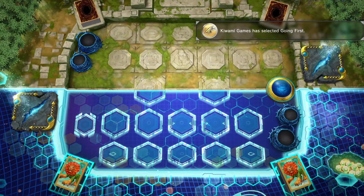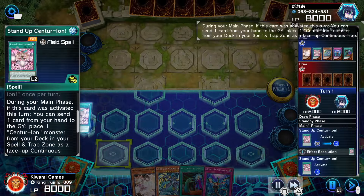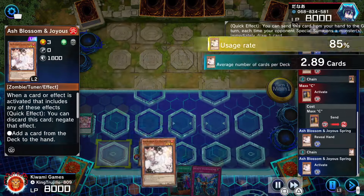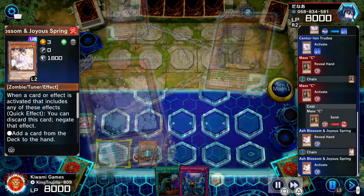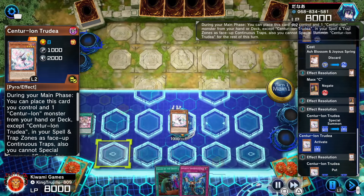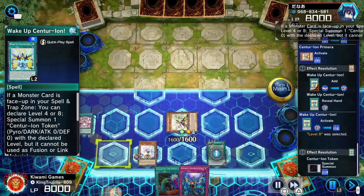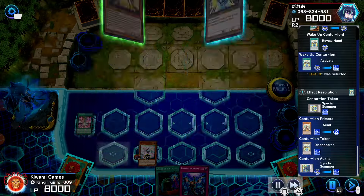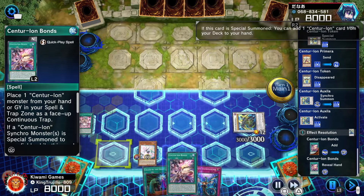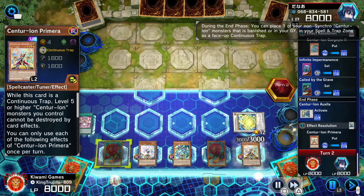In this replay we go up against Rescue Ace. Our hand is not the best but we can make it work. We activate the field spell, send the Gargoyle to the graveyard to get Chudea — he hits me with Maxi C but we've got Ash Blossom ready to negate that. Special summon Chudea, get Primera — Primera special summons herself searching a spell and trap. We search Wake Up Centurion, activate it to get our level 8 token. Level 8 token plus level 4 Primera into Auxila. Auxila searches Bonds, activate Bonds to put Gargoyle back, set Infinite Impermanence and Called by the Grave.